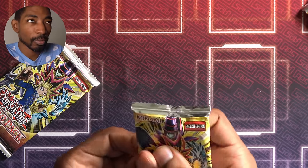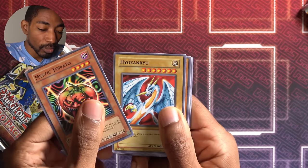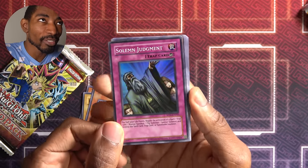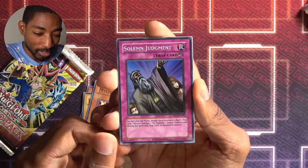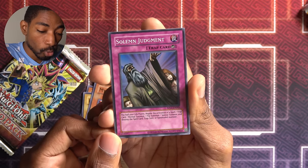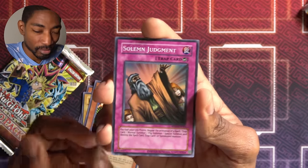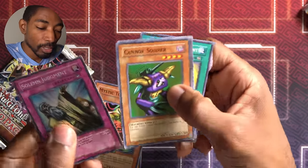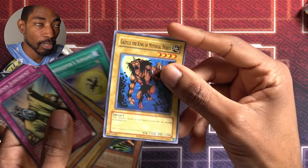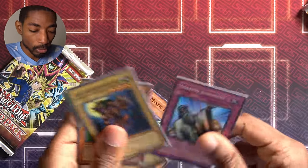Pack three: Mystic Tomato, Heozan-Ryu, Toon Summon Skull, Gaia Power — Solemn Judgment, super rare! Alec used this to beat me last time, so I'm happy to have one in my arsenal. Pay half my life points, negate the activation of a spell, trap, normal summon, flip summon, or special summon, and destroy the spell, trap card, or summoned monster. Crazy that they don't update the card text with the new wording — just say 'spell, trap, or summon.' Cannon Soldier, Curse of Dragon, Gazelle the King of Mythical Beasts, and Gravekeeper's Servant. Gazelle's actually a pretty big deal — it's a Giant Rat target with 1500, so it can swing over pesky searchers. I won't say no to a solid Solemn Judgment.